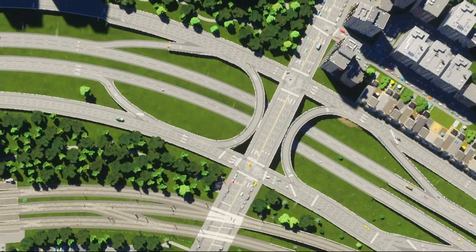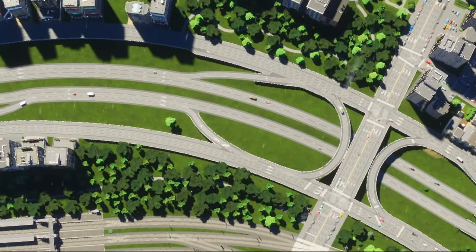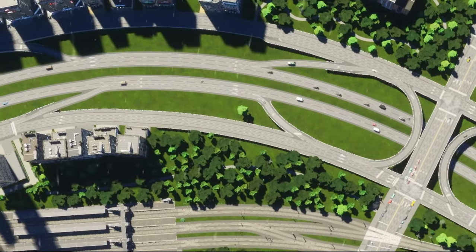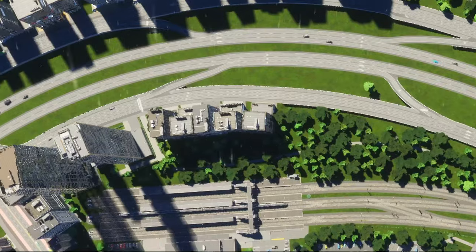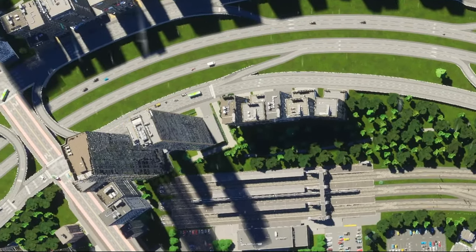I don't know what it is about these little interchanges that I'm drawn to, but I'm going to keep making them. My next city is going to have a ton of them between my system interchanges. Are you guys convinced? Do you prefer the aesthetics of the overpass, the underpass, or the sunken highway? Let me know in the comments. Thanks for watching as always guys, I really do appreciate it. Hope you have a great day and check out some more builds while you're here. Have a good one, cheers.